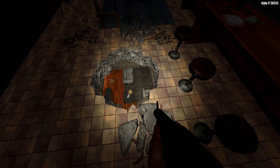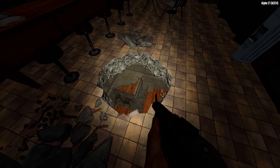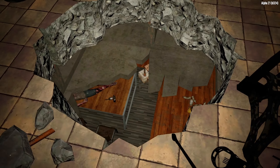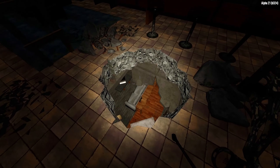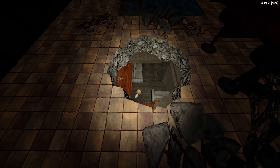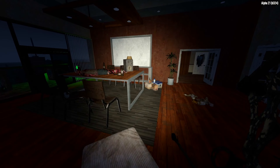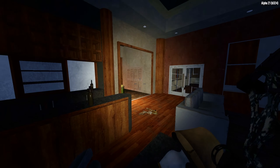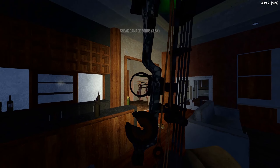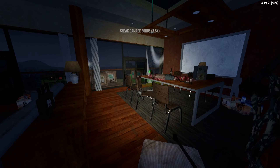I gotta go down here. Looks like I have to. There's gonna be zombies in there. Let's see if I can sneak. So far, as a couple. Should I go lady or businessman? Let's go businessman. And then lady. Sorry — this time the gentleman was first.